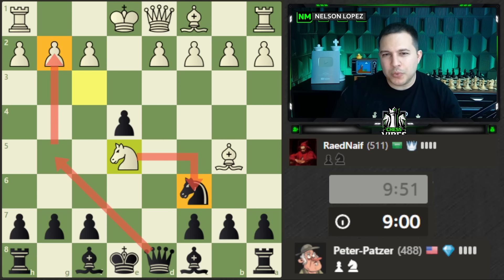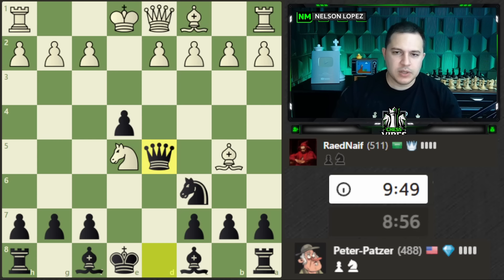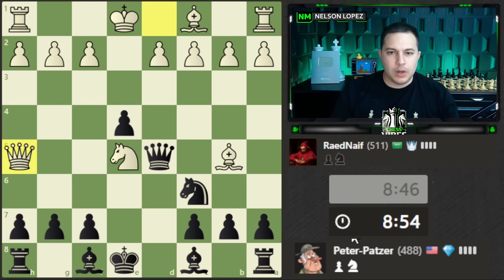After looking at that, I do like queen d5 better, so let's go for that — it's a very complicated and wild position already. Wow, what a move by my opponent — a very clever idea of basically saying 'I'll defend my knight, and if you try to take my bishop, I'll come over here and try to checkmate you.'